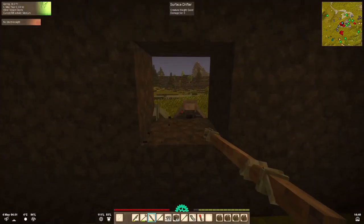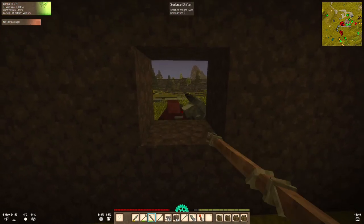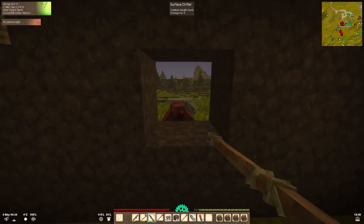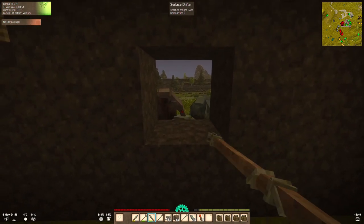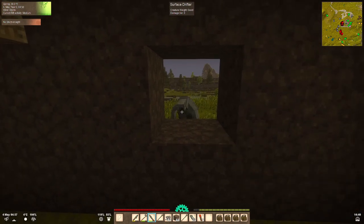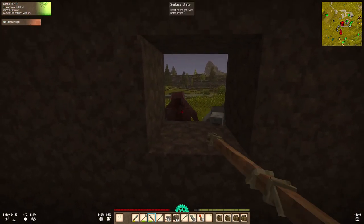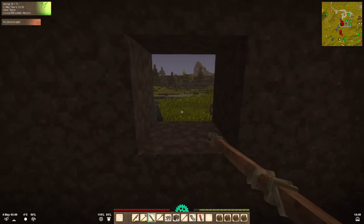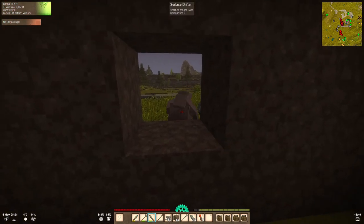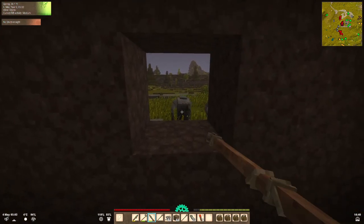Hello everyone. I'm having a battle with drifters here at the moment, but welcome back to Vintage Story. They can crawl in your window now. They throw rocks, so they usually leave at daylight, but they're not leaving right now.